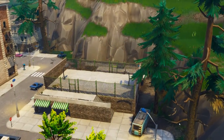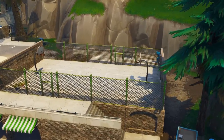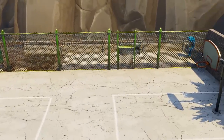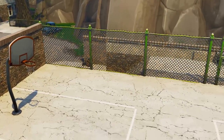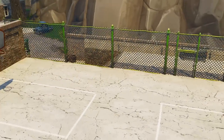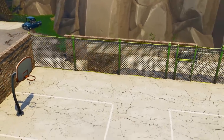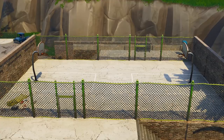First, let's start with probably the most well-known location, which is at Tilted Towers. There are two basketball hoops here, but this might be the hardest place to get shots in because of all the people around. I don't know if I would go here unless you have 50v50 working on your side. But it does have two hoops, so you could do part of the objective here if you wanted to.